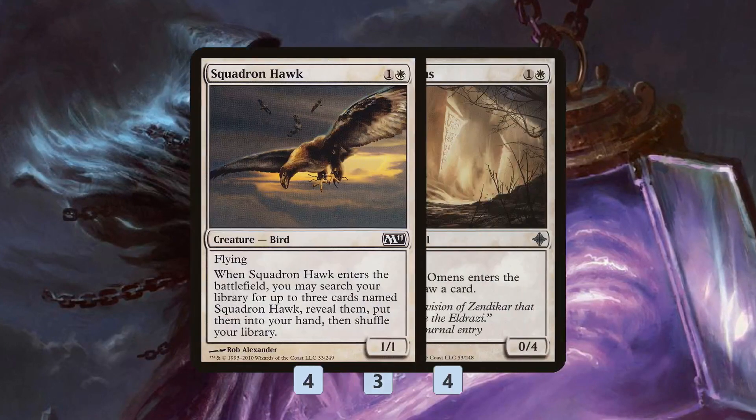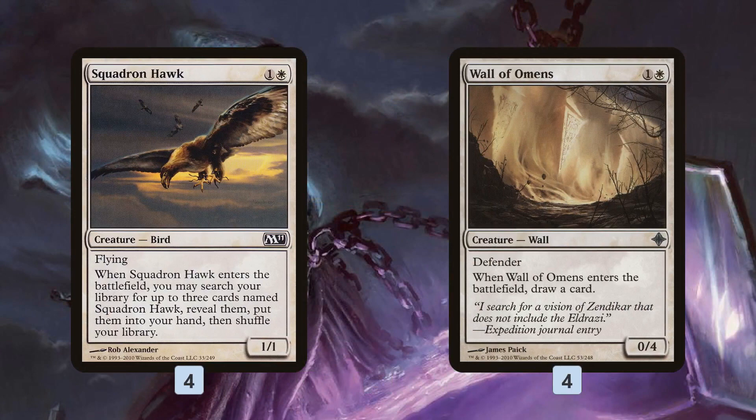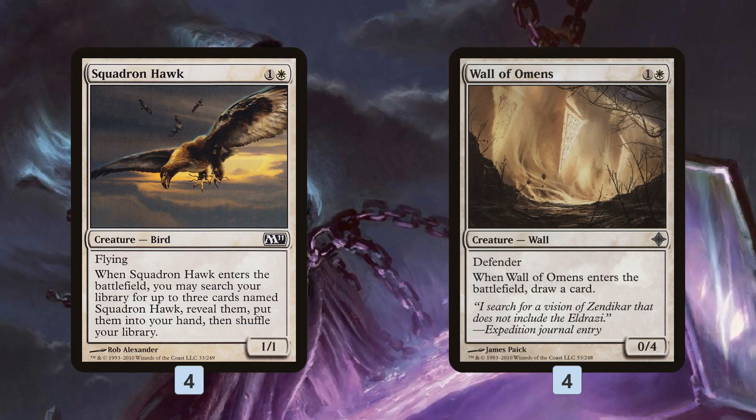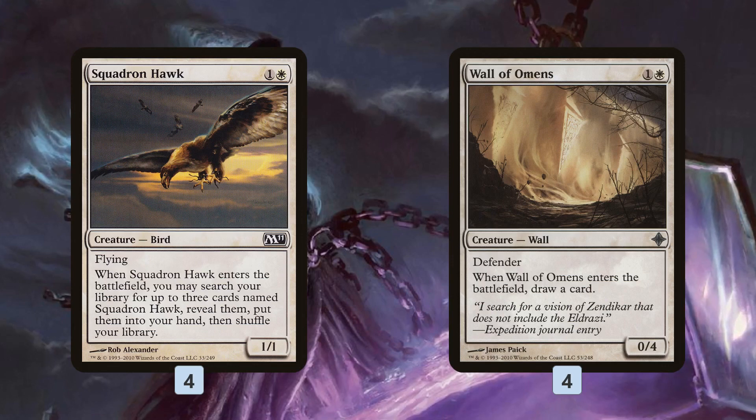Two of the big value generators with Oketra's Monument are Squadron Hawk and Wall of Omens. These cards not only come down for just one mana if we have a Monument out, but they also get us more cards to cast. Squadron Hawk specifically is amazing — for four mana total we end up with four one-one flyers, and with Oketra's Monument out, four one-one ground tokens as well.